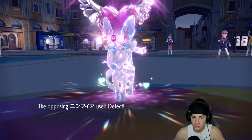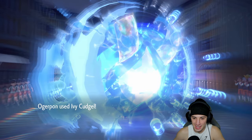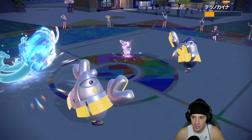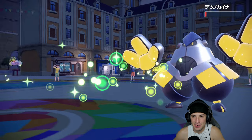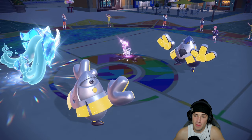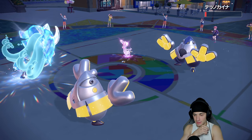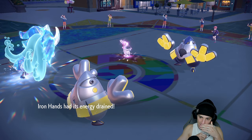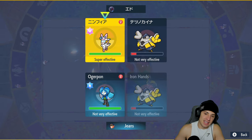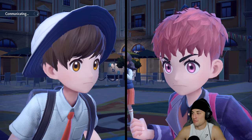We actually lucked out — Sylveon protects and Ivy Cudgel deals big damage to Iron Hands. I know this move has a higher crit chance but no crit — which could be bad since Drain Punch won't KO. They go for Wild Charge which we soak, and our Drain Punch comes out. Another Ivy Cudgel will KO the Iron Hands. I'll go for Ivy Cudgel and Heavy Slam if I can land it. This match is coming down to the wire — we have the special defense boost on Ogerpon, which is huge.